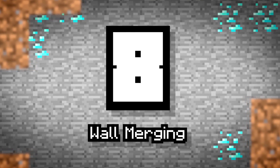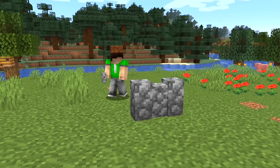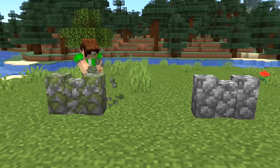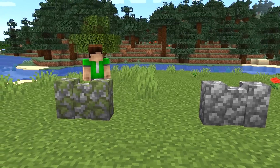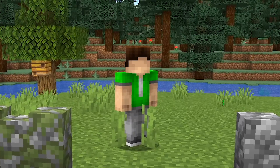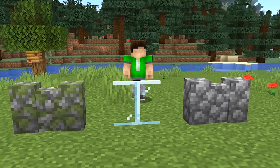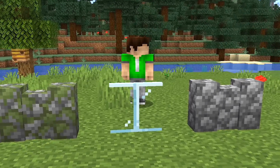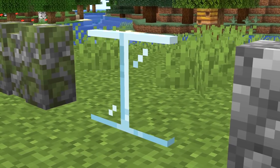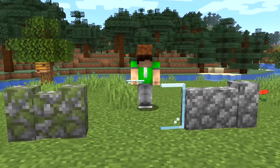Number 8: Wall Merging. You're gonna love this one. I know this update is one of the best yet, but if this feature doesn't solidify that for you, I don't know what will. Many Minecrafters have struggled with the difficulties of building and placing walls in Minecraft. The fact that iron bars, walls, and glass can't interlock creates a bunch of problems that builders need to figure out solutions to.